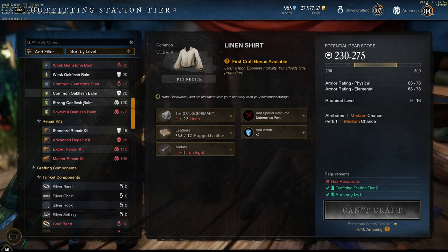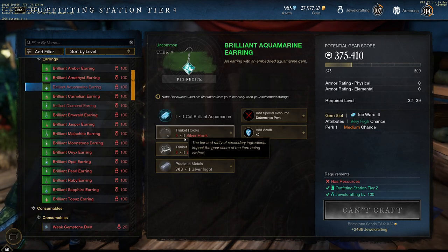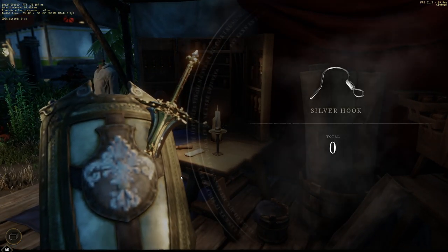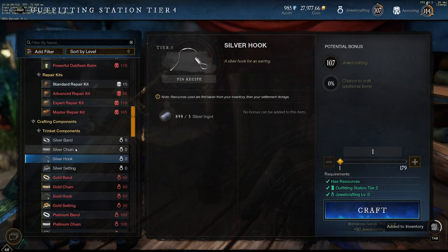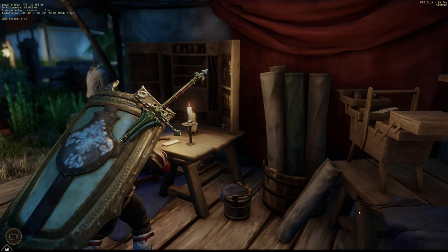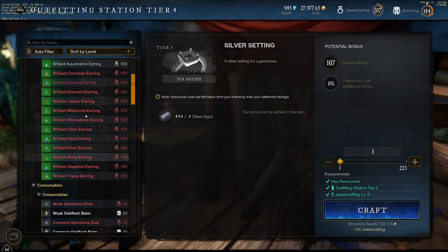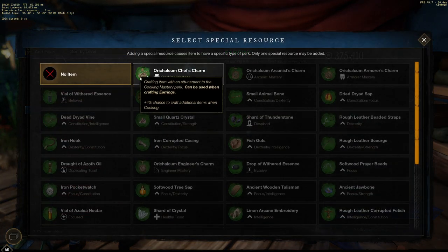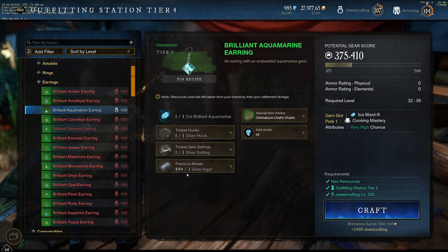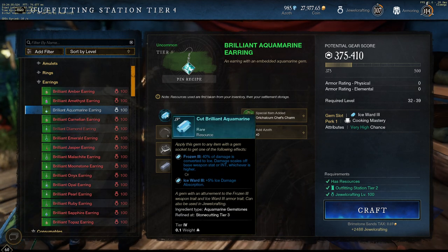I want to make the Aquamarine Earring, so I need a hook and a setting. For the hook you require some silver ingots — nine silver ingots — and then we go to the aquamarine, select the Chef's Charm, and also one more silver ingot. So in total it will be 10 silver ingots plus a cut brilliant gem.